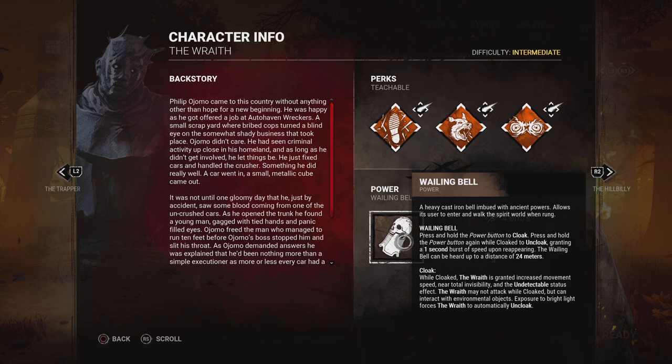You do get total invisibility whenever you stand still — if you're not moving you will be completely invisible even to survivors within that 20-meter radius, unless you start moving again. When cloaked, you can interact with objects: you can kick generators, break breakable walls, and break pallets. The one thing you cannot do when cloaked is attack survivors — you will have to uncloak in order to attack. Also, flashlights, firecrackers, and flash grenades can stun you when cloaked and force you to uncloak — that's called light burn.